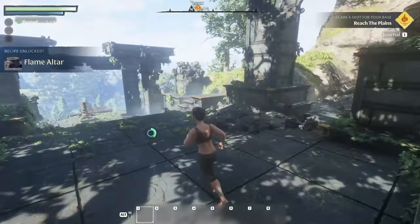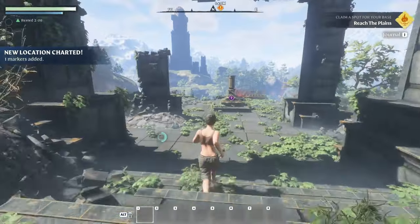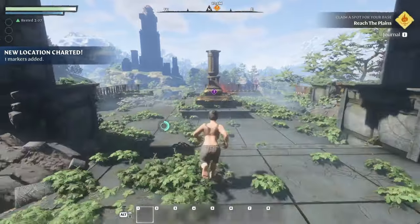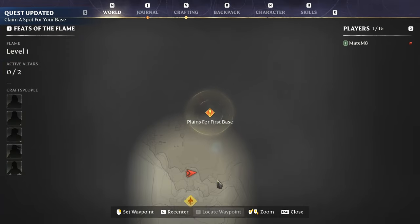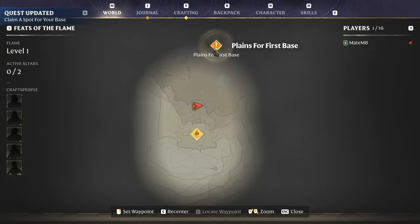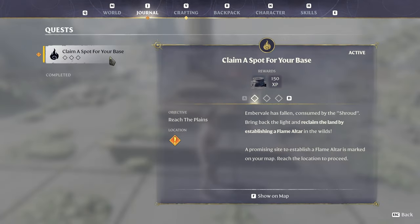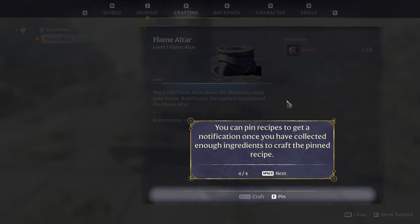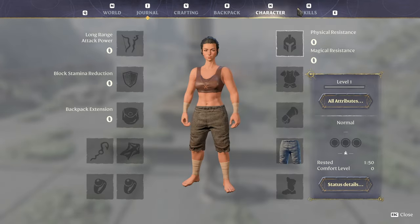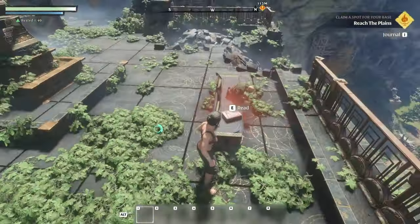And okay, the game looks nice. So what we need to do — reach the plains. Alright, so press map, and now we see we need to go there to make a first base. And the journal says the same thing. So crafting — I know all this already. Backpack, nothing else here yet, so we're gonna take a look at all this later.